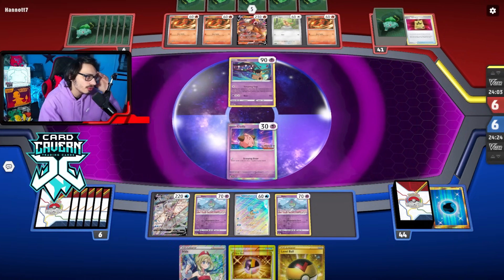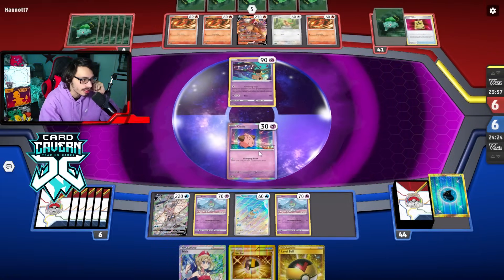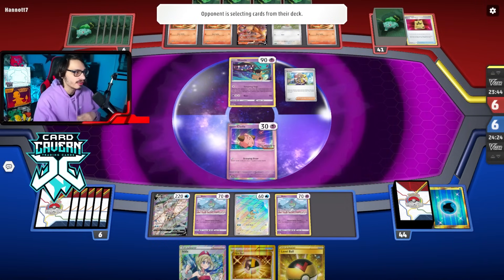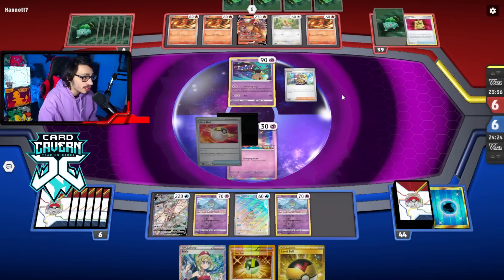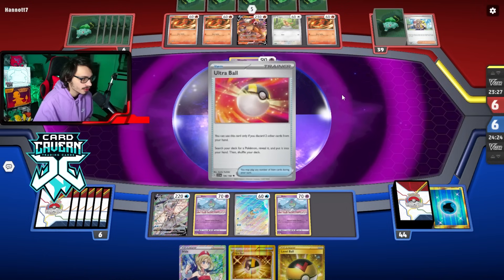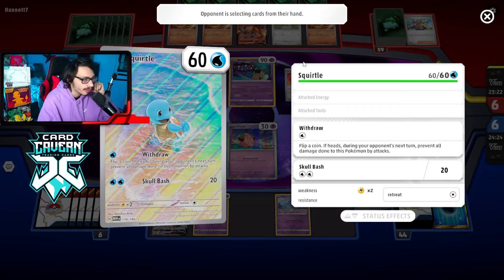We'll see what they got. Tempting Trap is fine, doesn't really do anything. That's why I also wanted to move the Ralts — we need to put Ralts out of the active spot or else they're going to Tempting Trap. They do have Arven, which can get them Four Seal Stone and Rare Candy for Charizard next turn. I don't have a way to counter that unfortunately. I need another Squirtle in play. Yeah, we can save up for the Greninja play here and then drop our Greninja on them. We can knock out Charmander, knock out Pidgeot with Blastoise. I think it's possible to win this game.